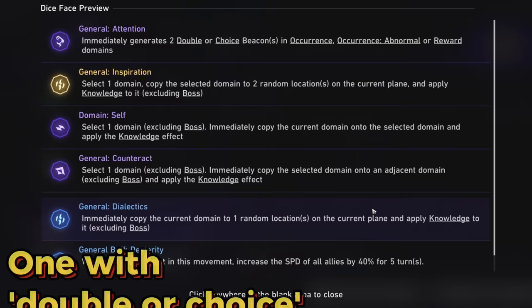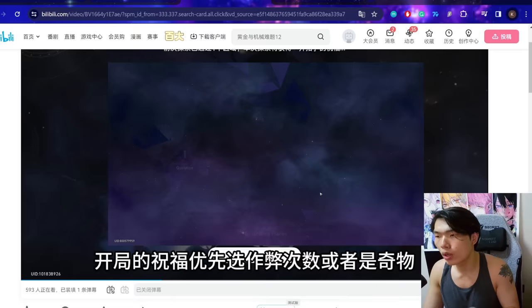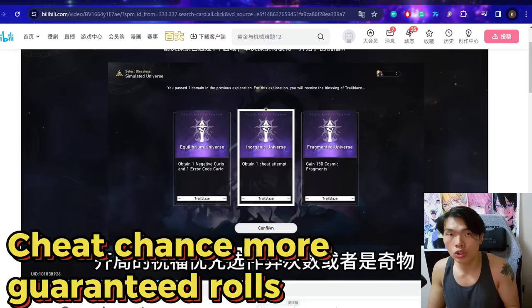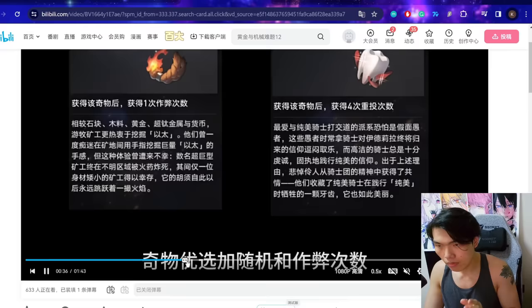Once this setup has been achieved, players can start the battle. For the battle reward, you ideally want to choose the cheat chance or the curio, because you want to get as many dice rolls as possible. Cheat chance is ideal since you can use it to guarantee you start the battle with either the times-two rewards or the 3-choose-1, which lets you copy occurrences. If there's no cheat chance, choose the curio option — ideally the one that gives you four dice re-rolls. So it's either the cheat chance or the curio with four re-rolls.